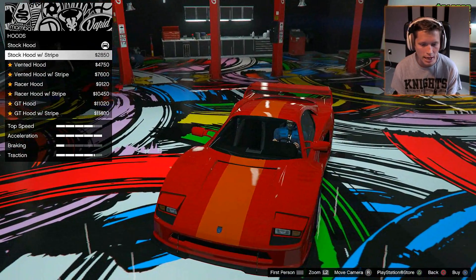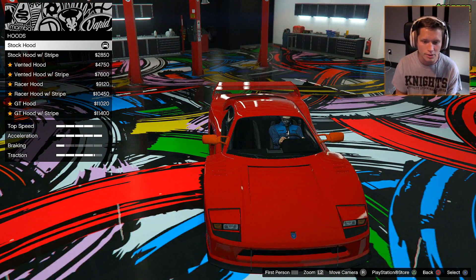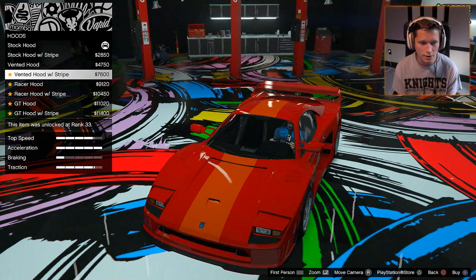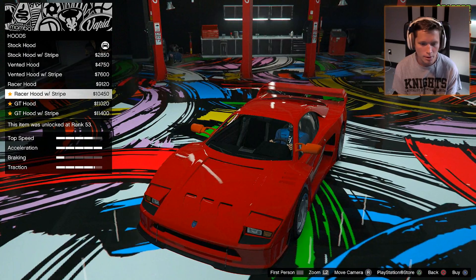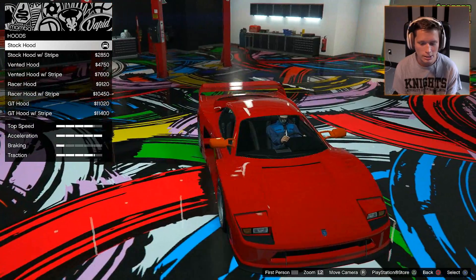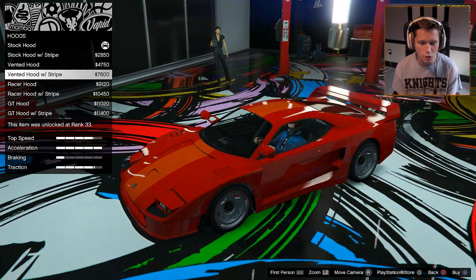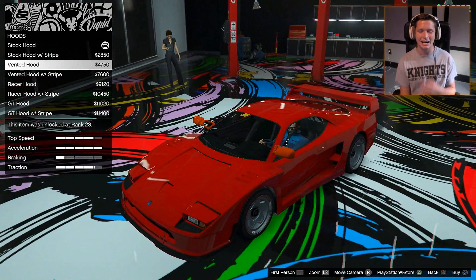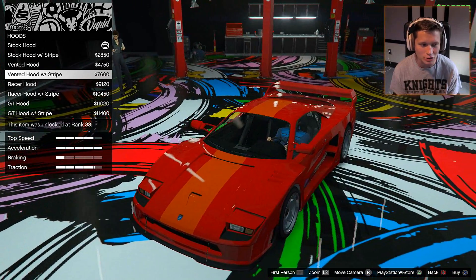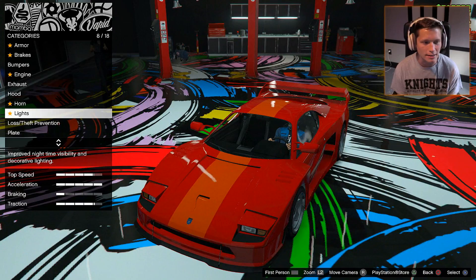For the hood, we could do a stripe — instead of having the secondary color on the mirrors, we could have it as a stripe. There's the vented hood, vented with a stripe, racer hood, racer with a stripe. The stripe looks pretty good. We don't have too many striped cars, so I think I'm going to go with vented with a stripe — though we may end up mixing that up.